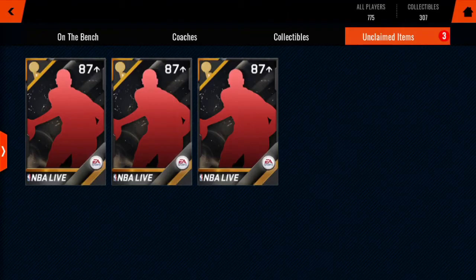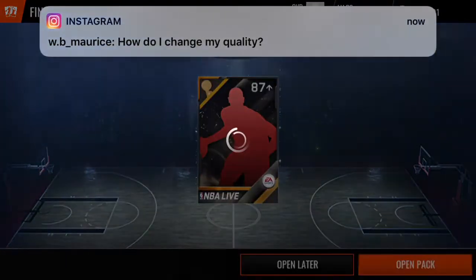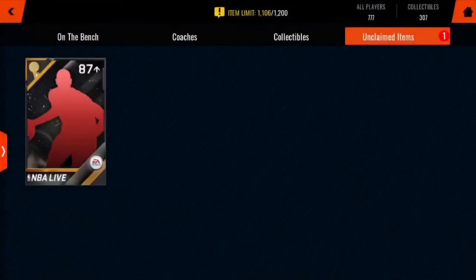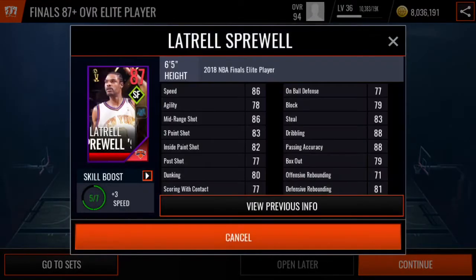Now we're getting to the big boys — the 87 overall packs. Opening those up, and we got 87 overall Shaun Livingston. He goes for about 600k each. Alright, one more to open. Got a little trash free will.